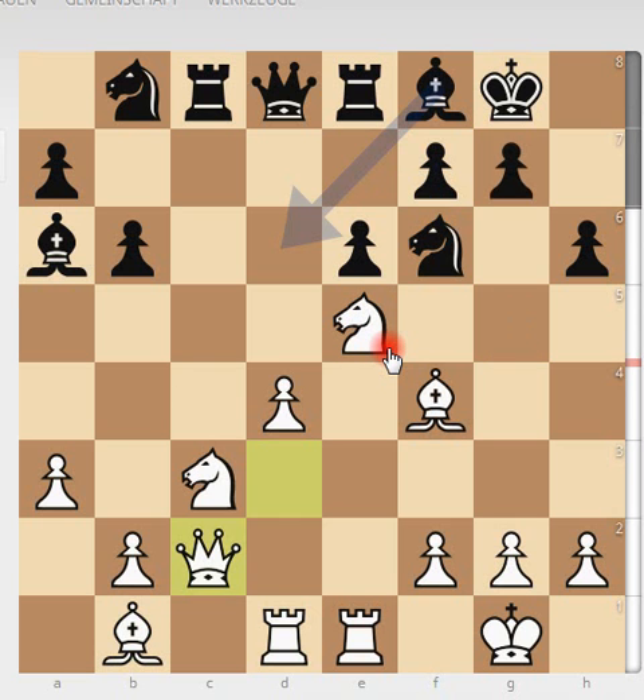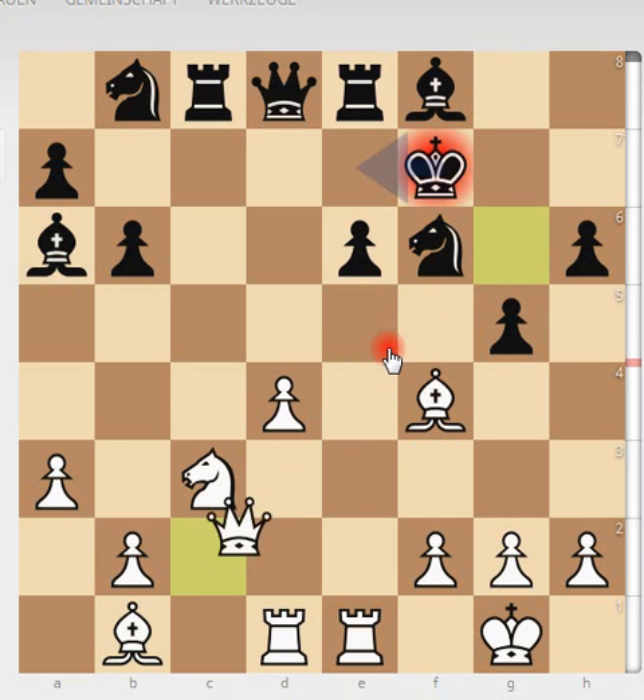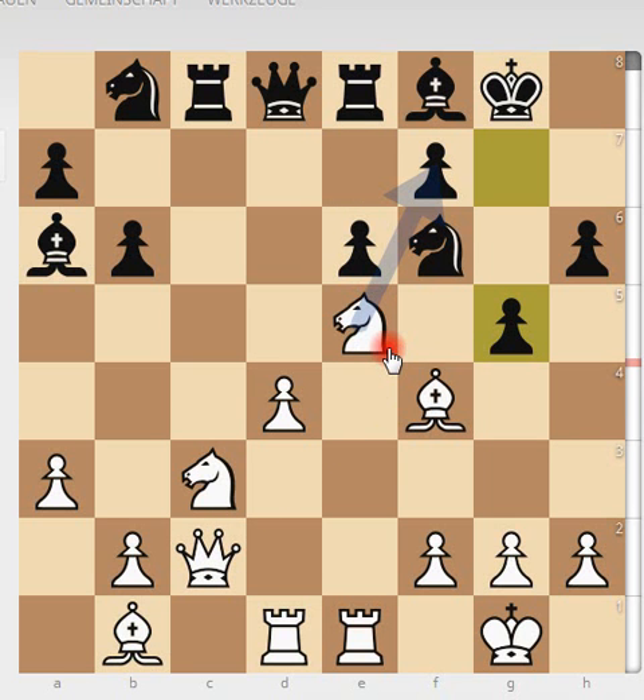Black ruined his own king structure and then white helped ruin it. You should study this attack — you see a lot of common ideas that appear in many games. I hope that helped. Thank you very much — bye bye!